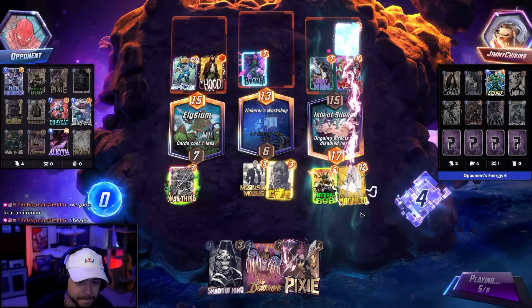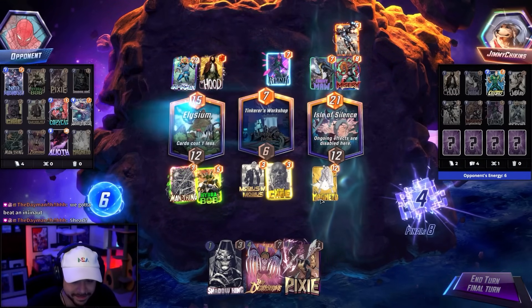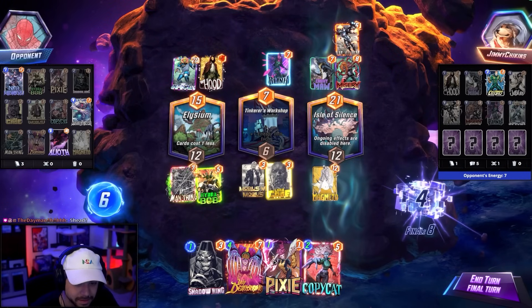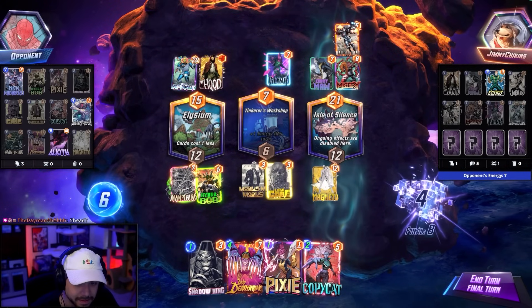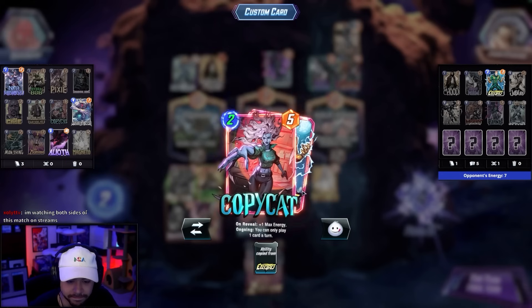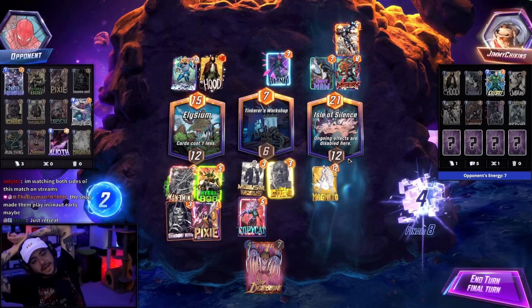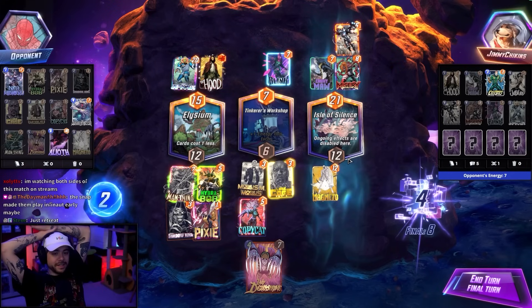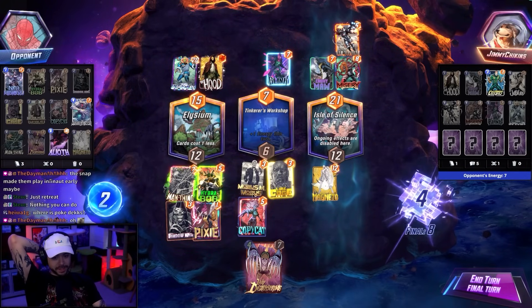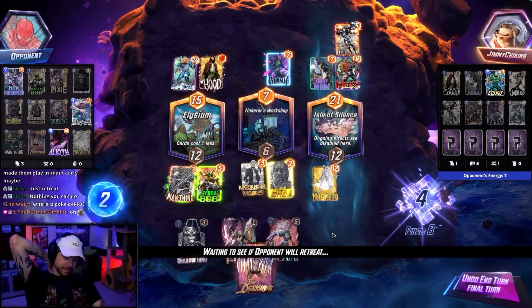Going to stay in — this might be a loss. Can we win? Oh no, I've lost now — this ain't it. I needed them to not play Infinon last turn. The snap made them play Infinon early. I snapped first when I played Mobius because of Elysium, which I think was a good snap, but I lose.